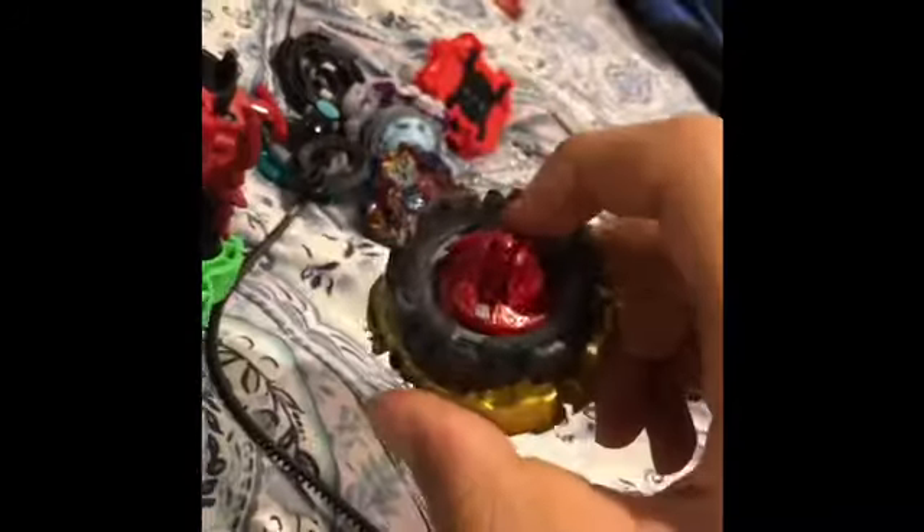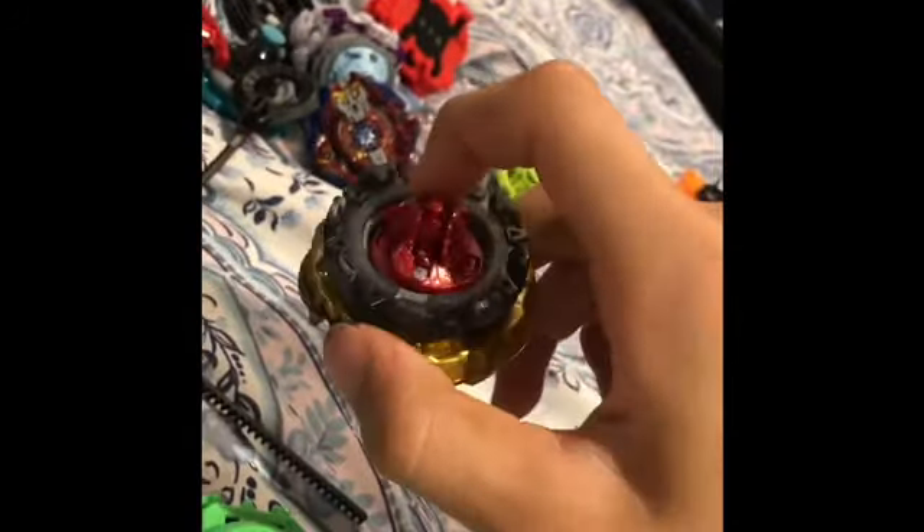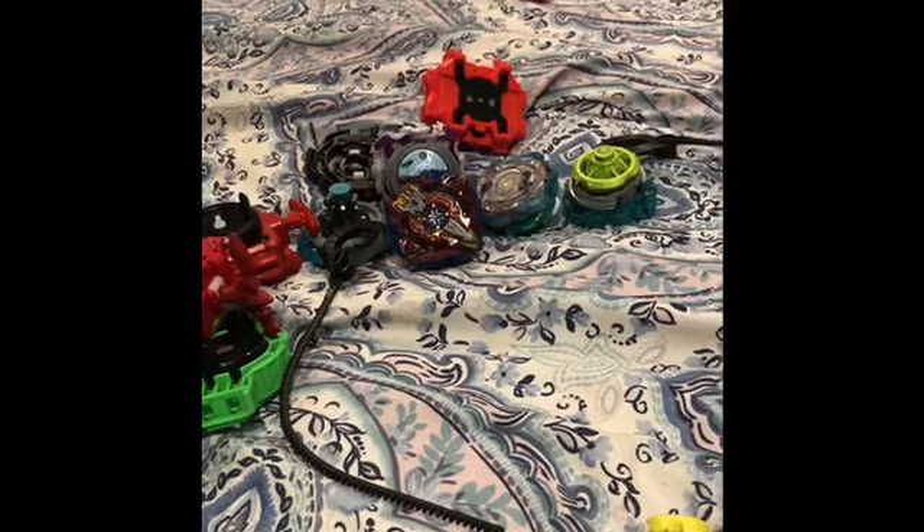Cho-Z Spriggan — has Burst Wings and Zeta Diver. It's not really new; we saw it on Spriggan Requiem, but it is a Dash driver so it's more customizable. People using the Volcanic Driver in official tournaments are really daring — I think those people are really daring, and if they win, that would be really cool.